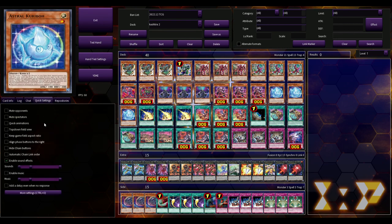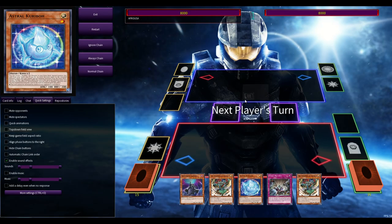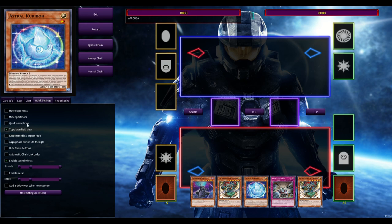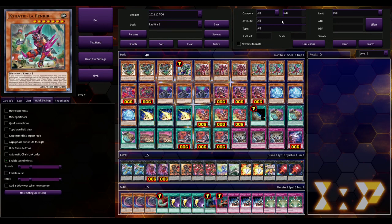What makes EDO Pro great? Under quick settings you can enable sound effects, enable music - you can download music off YouTube and it will start playing while you're dueling. You can mute the opponent, mute spectators, enable quick animations if you get tired of the full animations, and change the field view from vertical to top-down if you prefer that. It's very customizable.